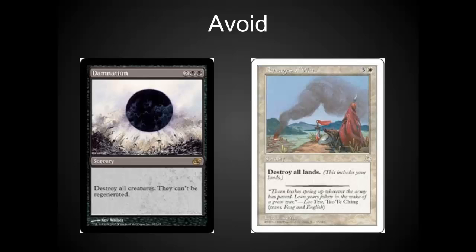Right now I would avoid the high-end Portal Three Kingdoms cards and Damnation. We had hints that Damnation is coming back soon — my guess is it's going to be in the mono black commander deck that comes out very soon. Ravages of War is also another really expensive card that could see a Judge promo very soon. I would definitely avoid most of Portal Three Kingdoms unless it's a card that has already hit its price bottom and is starting to go back up.